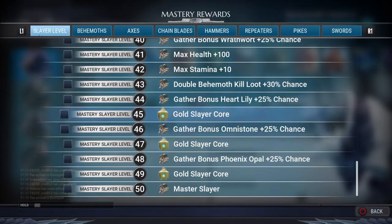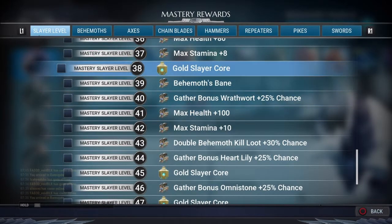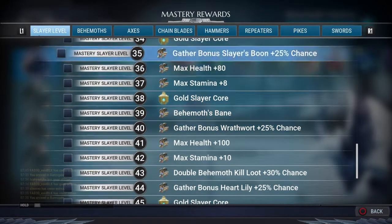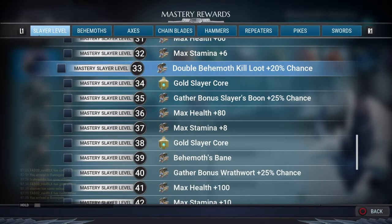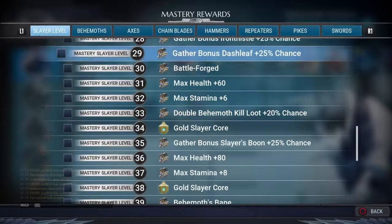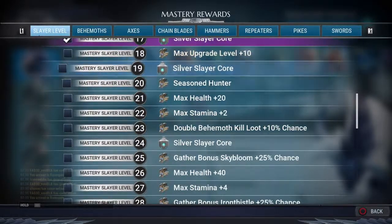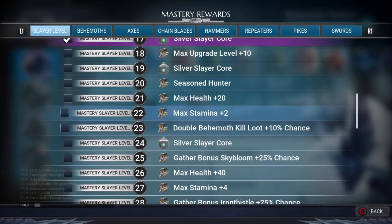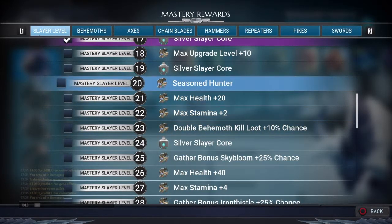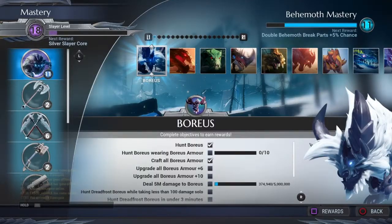You also gain perks such as max health, maxed anima, gold cores, double behemoth kill loot — I'm sure a lot of you guys will want that — and titles such as Seasoned Hunter, which I can't wait to get. You basically get a lot of stuff from increasing your slayer level.